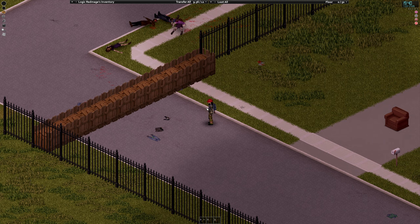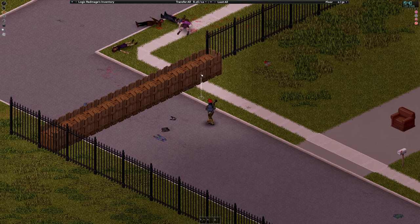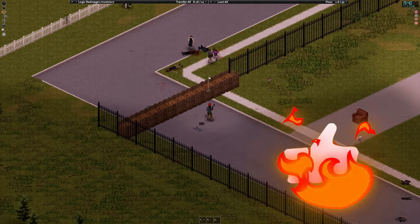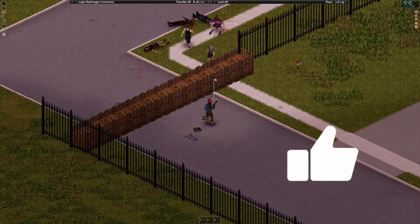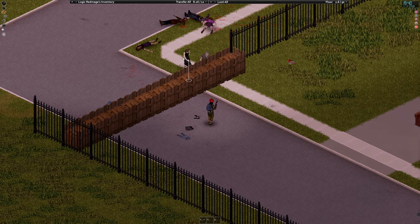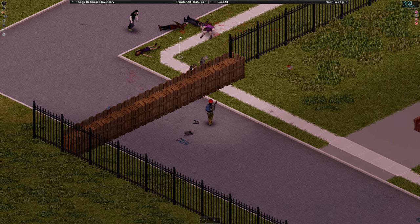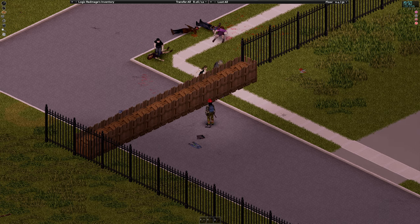Take out my axe just in case. Excellent, looks like the fence and crate still works. So they try to hop over the fence, but there's no space there, because the crate's in the way so they can't hop over it. So this is still an indestructible barrier.